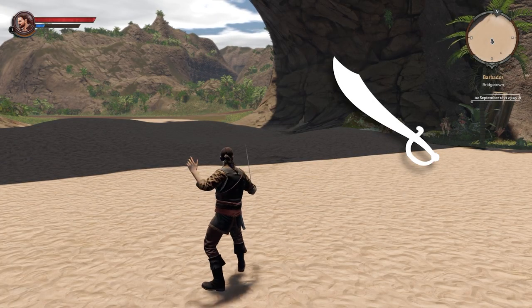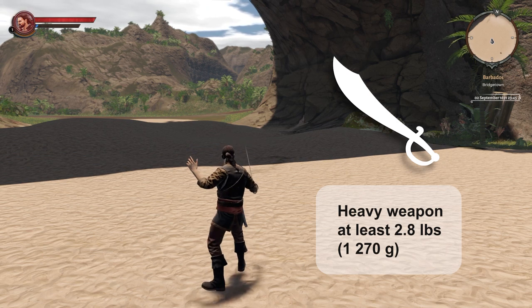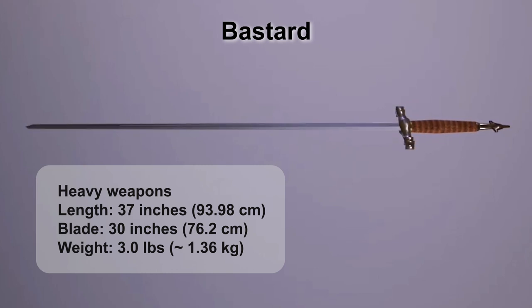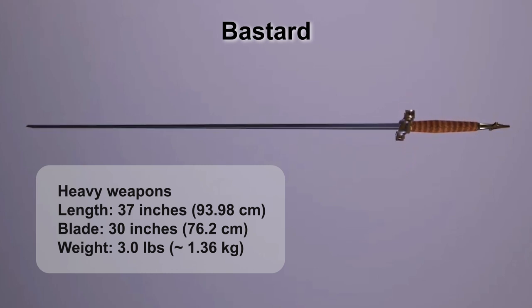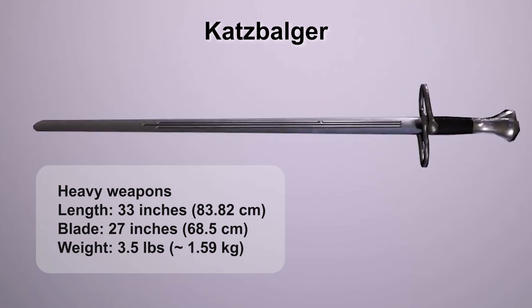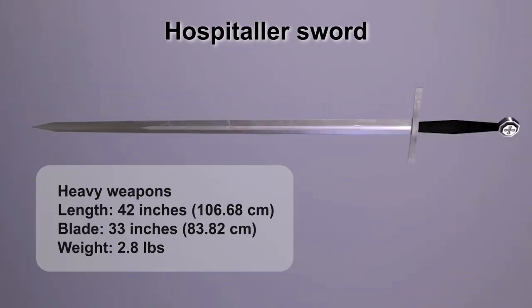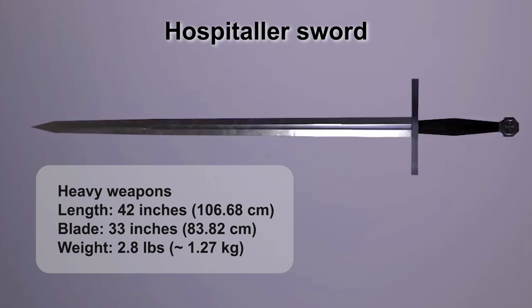Heavy weapons include blades with weights no less than 2.8 pounds. This class includes the following blades. Bastard: the last type of obsolete weapon — the longsword — though its later versions are presented. Katzbalger: a short Landsknecht sword, usually used as a secondary weapon for combat in small spaces. Hospitaller Sword: one of the swords used by the Order of Malta, it's been in the New World for some time.